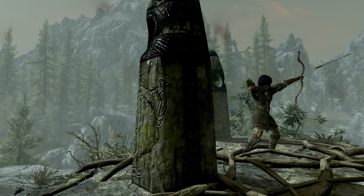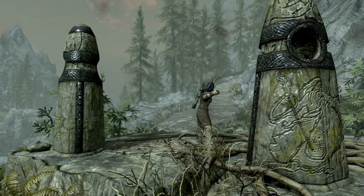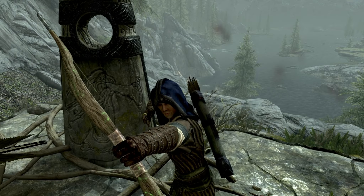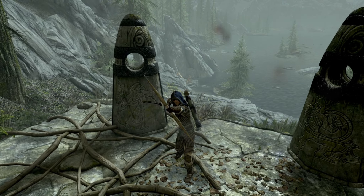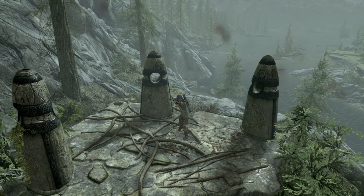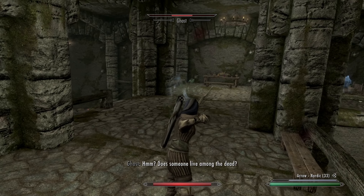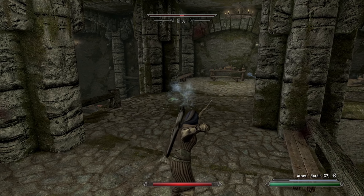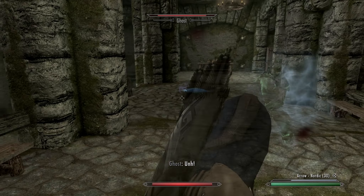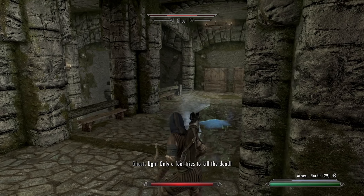Let's get things started with the skill that is improved quite a lot by Vokri: Archery. It is covered under the Thief Stone, but judging by its placement in the constellations and the official wiki, it is a warrior skill. It retains most of the good old vanilla perks like Quick Shot, Ranger, and Steady Aim. It does get rid of the useless Critical Shot perk, instead offering a variety of situational and player skill-dependent ways of getting critical damage. It also replaces Bullseye with Pinning Shot. Bullseye grants a chance to paralyze targets, while Pinning Shot slows targets by 15% for 15 seconds.